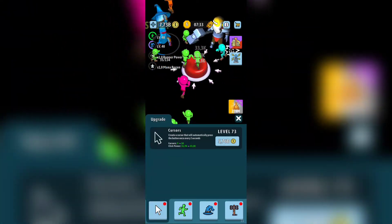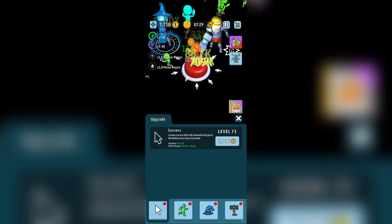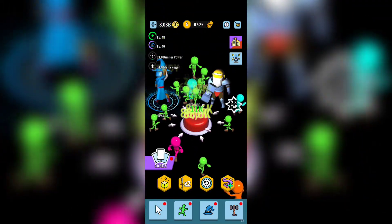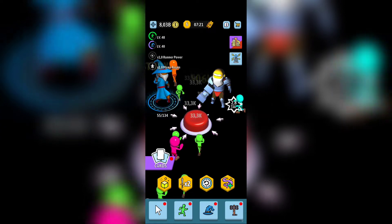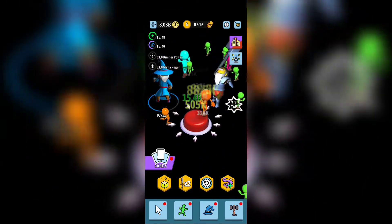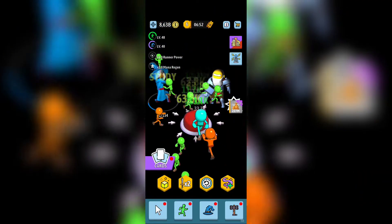The cursor over here is the first thing you need to upgrade. It creates a cursor that will automatically press the button once every two seconds. Upgrade that as fast as you can — that's gonna be your first helper in this game, whether it's called Idle Button, Green Button, or Red Button.